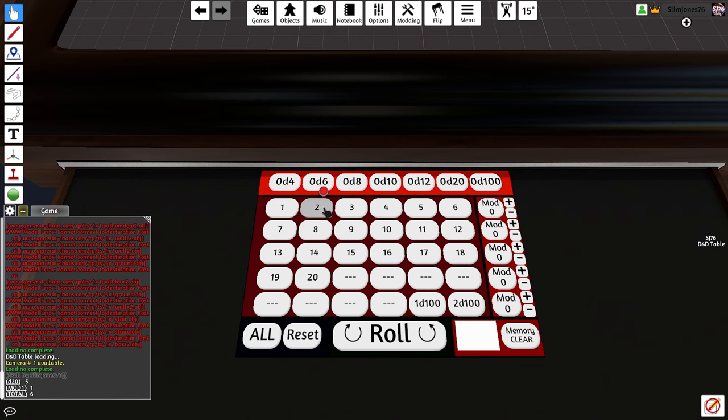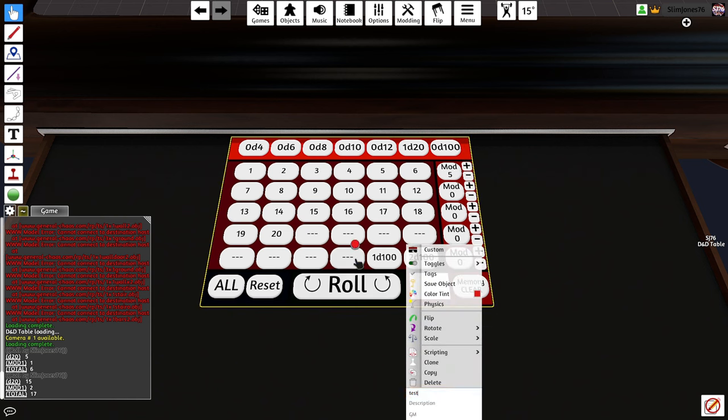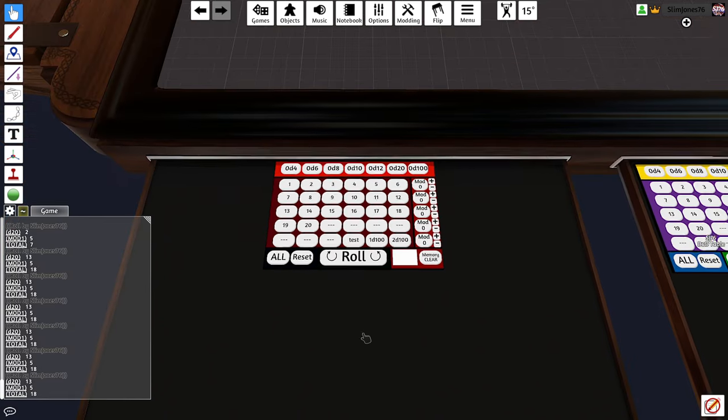You can use dice rollers from the default components, hitting R to roll them, but I found it a lot easier to use these dice rollers. You can program them by selecting the dice and modifier and naming the roller, clicking on an empty slot. By default, I have the rollers on this table set up with the numbers equaling the modifier to a D20. These rollers work on a random generator but take a second or so to reload a different number, so make sure you aren't double-clicking or you'll get the same generation.